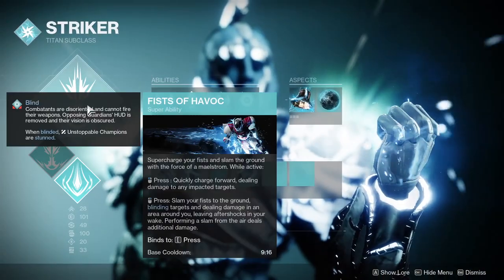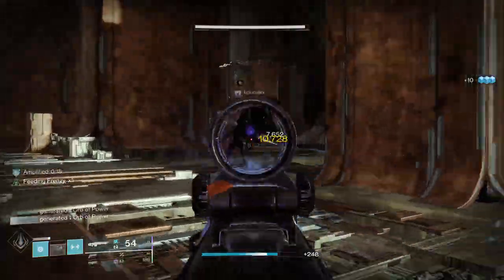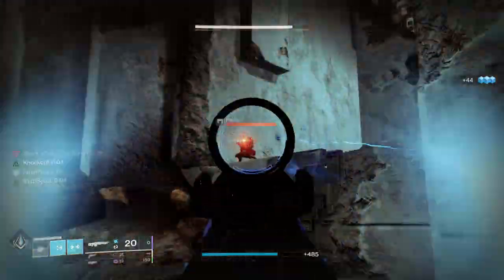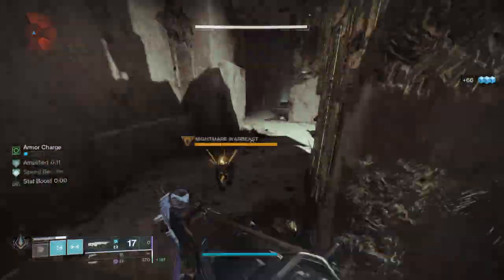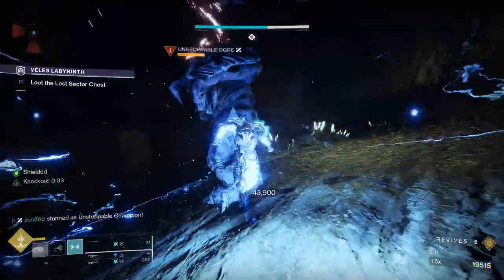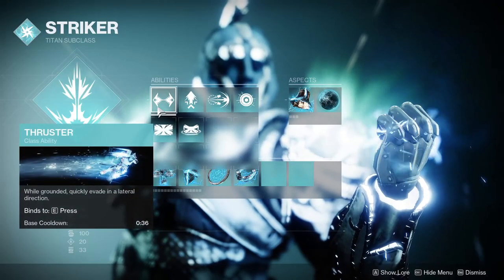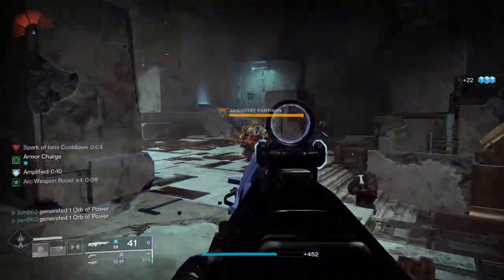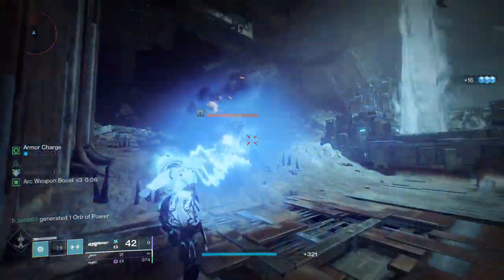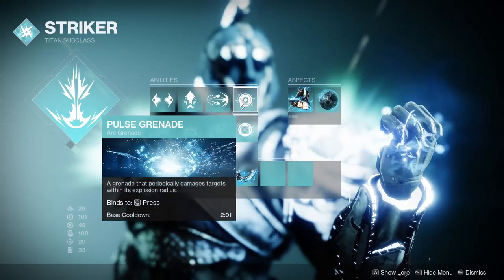Now let's move on to the subclass. For our super we will need to run Fists of Havoc — based on my testing you do not get the damage buff from Eternal Warrior when using the Thundercrash super. After its recent buffs, Fists of Havoc is quite decent and intrinsically stuns Unstoppable Champions with its slam effect. For our class ability we'll use Thruster for quick movement, which also synergizes with mods we'll discuss later.